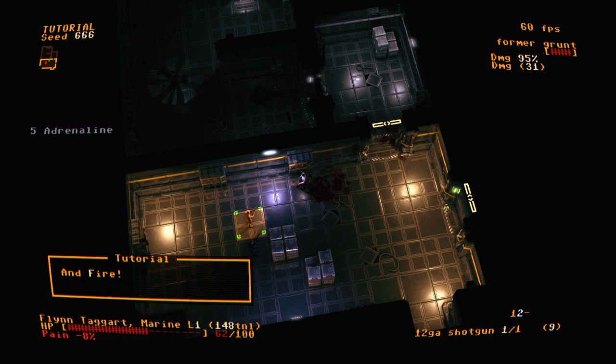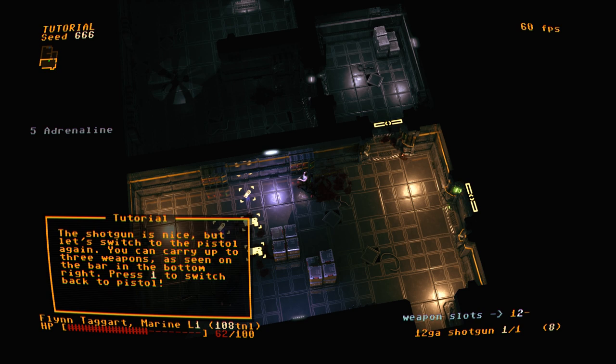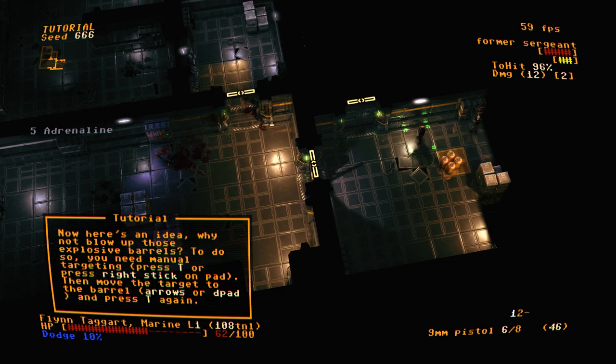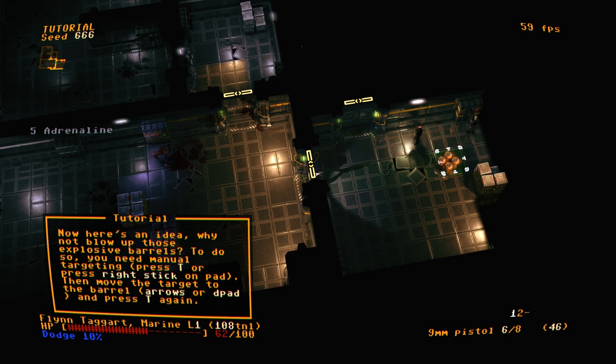Shotguns deal area damage so you can get multiple kills with a single shot. Don't forget to reload after each shot. You can carry up to three weapons as seen in the bar on the bottom right. Press 1 to switch back to the pistol. Now let's move towards those explosive barrels — to do so you need manual targeting. Barrels do more damage than a pistol shot, so it's worth using your environment.